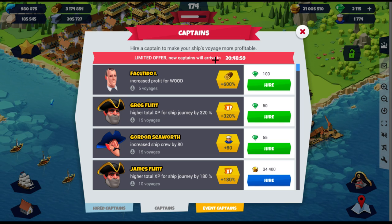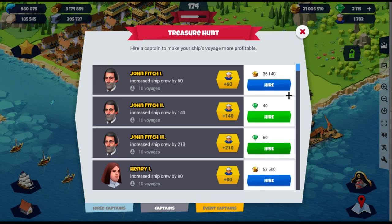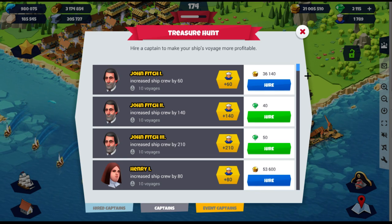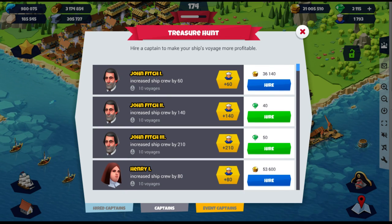Let's look at the taverns. There's a limited offer — new captains arrive in about 20-21 hours. We've got James Flint, Tim Seaworthy. These captains aren't very impressive — plus 80... no, not this one. Looking at the gold captain: 180, plus 40, 50,000, 34,000. Let's look at this more carefully.